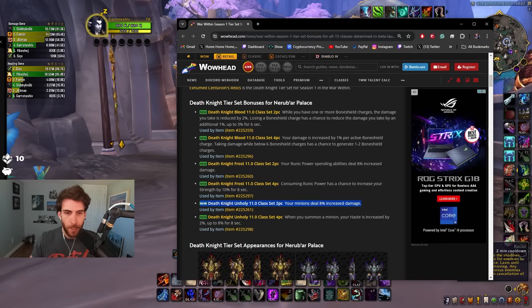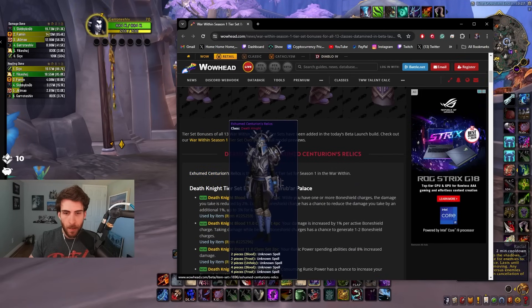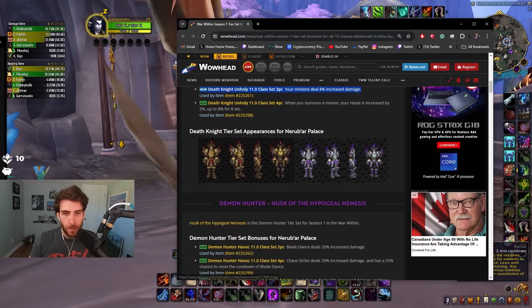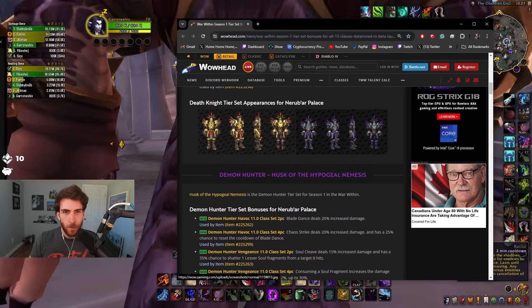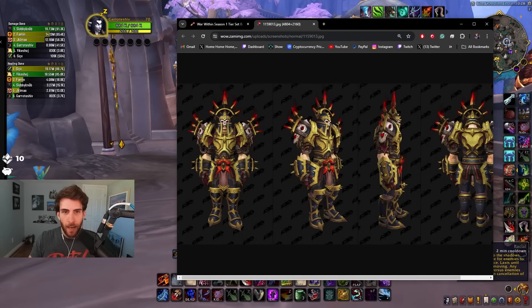When you summon a minion your haste is increased by 2%, up to 8% — cool. Let's go. I think this has a really nice look — what would you guys rate this one? I feel like this is a very nice set, I like it.